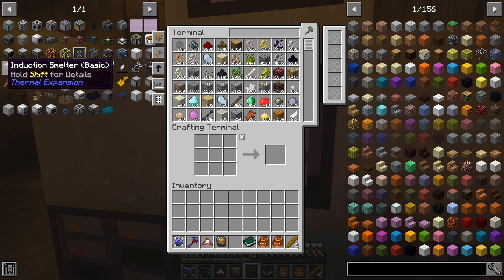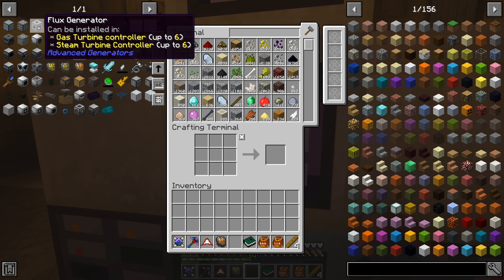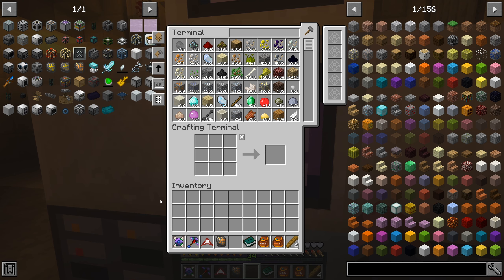So lots and lots of things that we can actually make. But let's get started with something that we have - ethylene, I think, is the largest output. We're going to need one controller, one turbine, a gas intake valve, and then a flux generator - this is the output. What kind of power do you want out? In our case, RF. It says up to six flux generators, so if we have a really high power generator, that's going to be needed. But we'll get started with the minimum and see what we need from there.